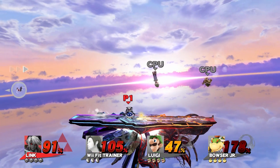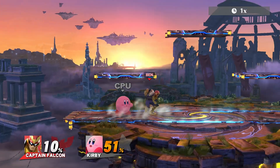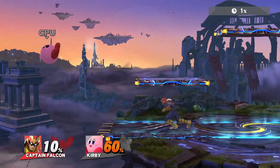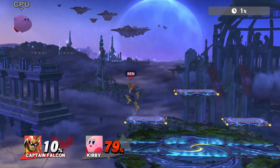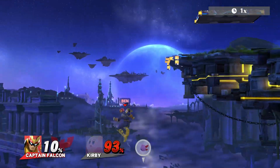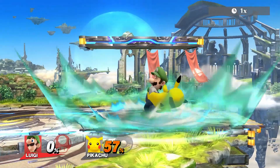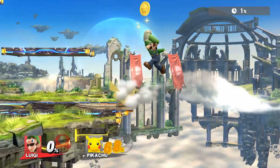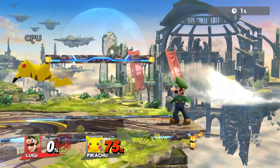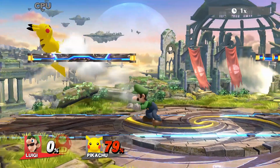Throw or knock your hapless enemy off the edge of the stage, forcing them to perform a double jump and recovery. Interrupting this recovery back to the stage will make it extremely difficult to reach. By using a semi-spike or meteor smash, your character will drive the enemy even further down, away from the stage and even underneath it. You won't be able to edgehog anymore in Smash 4, but strong edgeguarding can net you an early KO without sustaining too much damage.